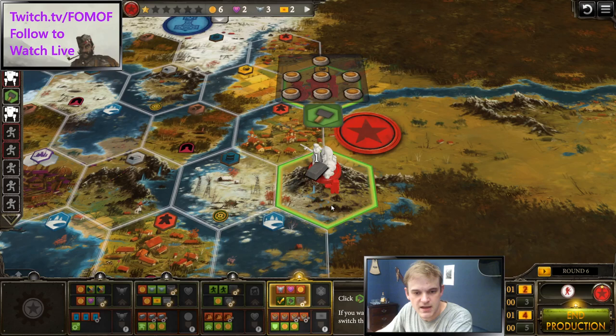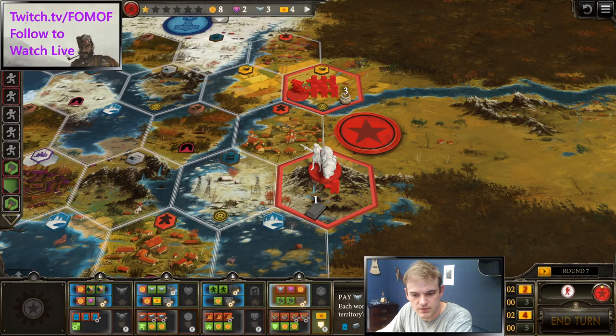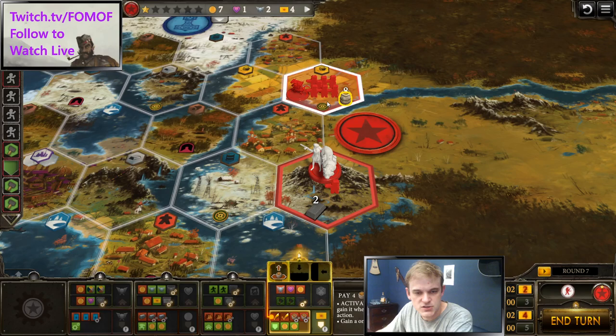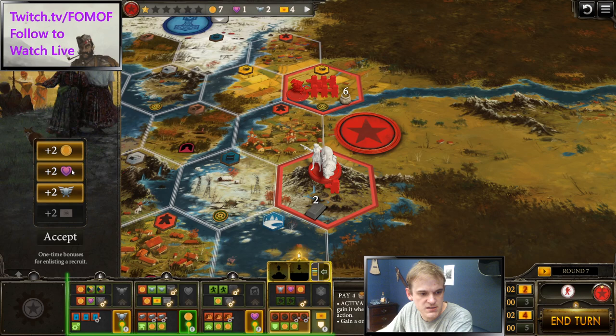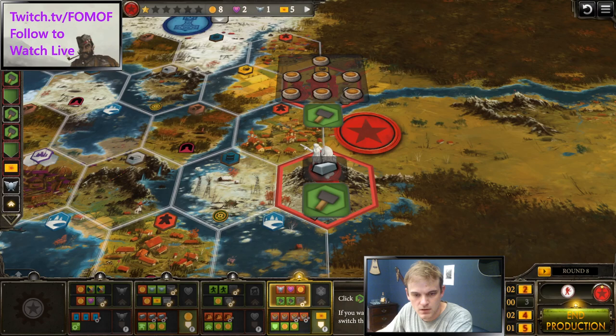Why would we do that? Well, we would do that because for the next three turns we're going to produce into enlist and start to accumulate metal on this mountain, one turn at a time. Doing this, however, means that anybody who steals the metal down here catches us with no speed mech, unable to get back to this mountain, which is why in this case we moved the character down to the mountain.